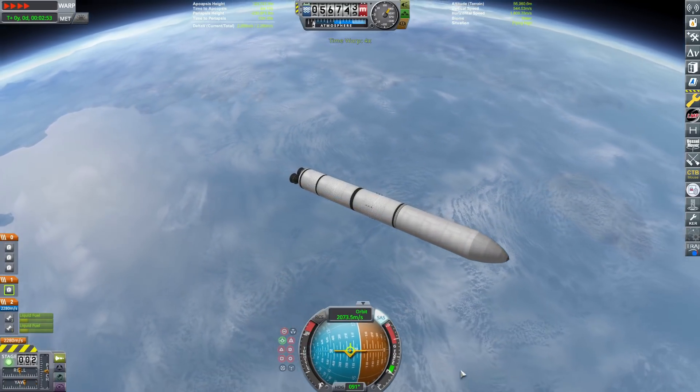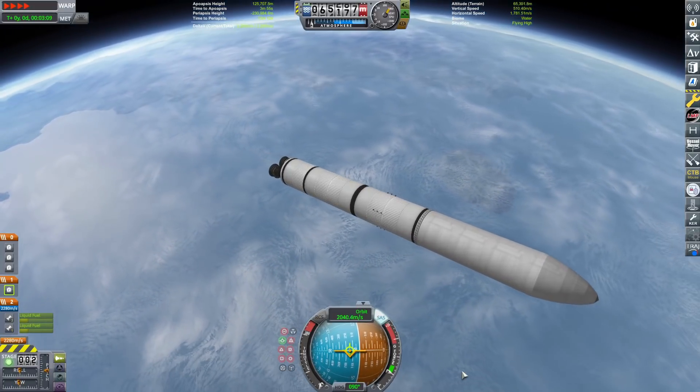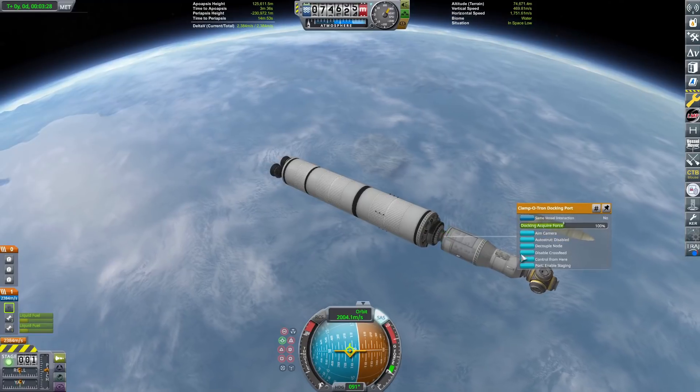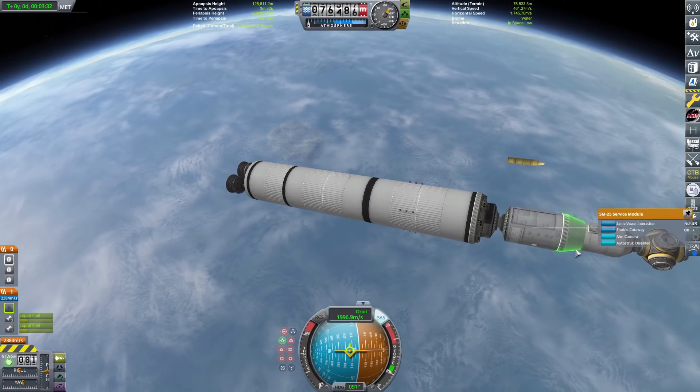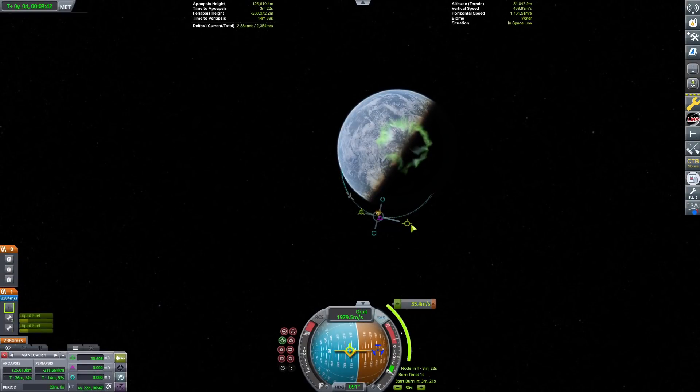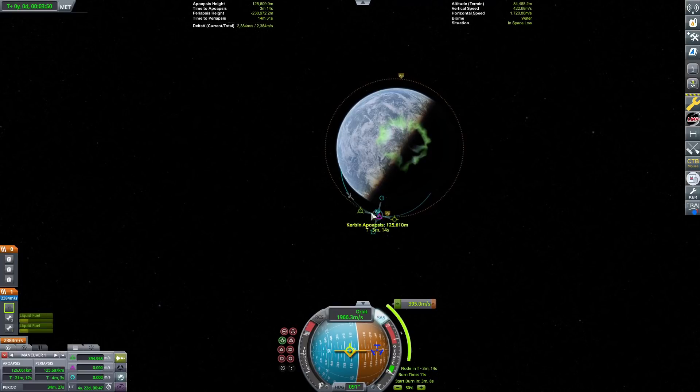Our first launch has been completed, so now we're going to drift up to our apoapsis and then do a little circularization burn and get ready to deploy our payload. Just loving the wobbly rocket. But that's fine - welcome to KSP, right? All sorts of weird cracking stuff always has to happen in KSP.